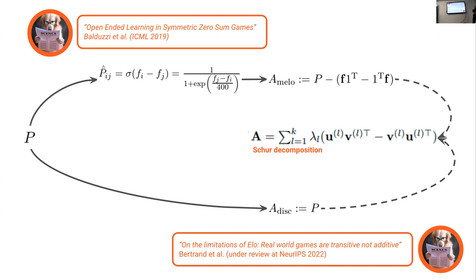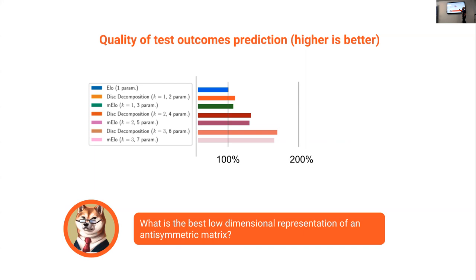If you take a collection of real-world games — chess, Go, and so on — compute their payoffs, and keep more and more dimensions in this decomposition, using either the M-Elo path that David proposed or the disk decomposition, you get better and better predictive performance. Empirically, the cleaner decomposition — the one that doesn't assume Elo is a great starting point — is a bit better. It's not a big difference, but on average it seems more predictive of the underlying game structure.